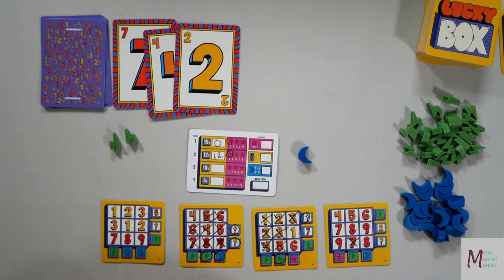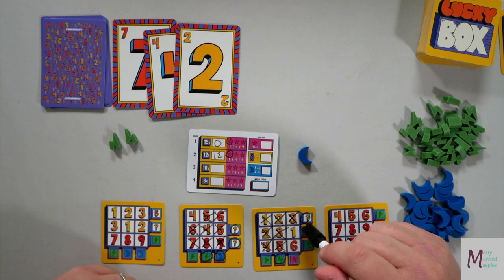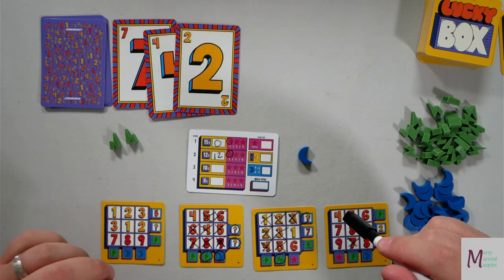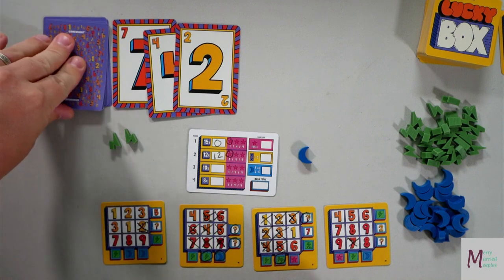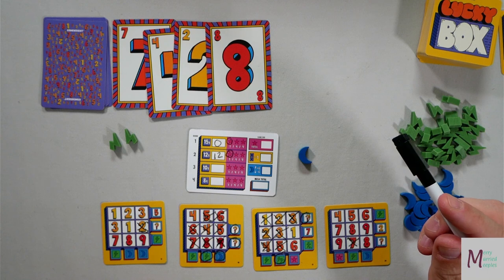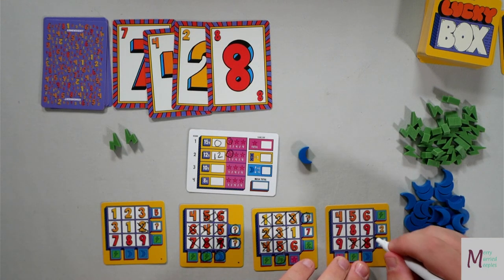Number two — could start working on this to get those moons. Could turn into a one to get a seven to cross off, but seven isn't overly helpful right now. So let's just cross off over here. Flip up another one — we got an eight. Eight, eight, eight — who do we appreciate? Cross off that eight.